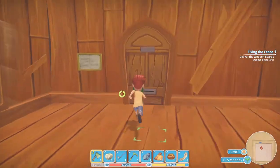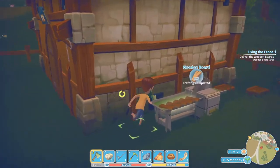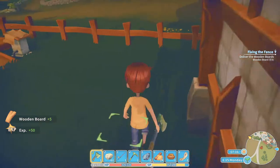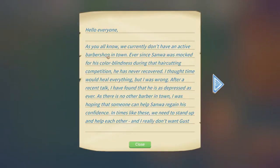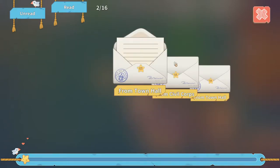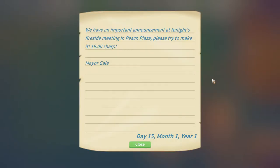Hey people, we are here again with My Time at Portia and we are doing a new challenge. We need to obtain five wooden boards and the game is loading. We got a letter — there's currently a barbershop in town. Heading to the top of the hill, we found a new abandoned ruin.